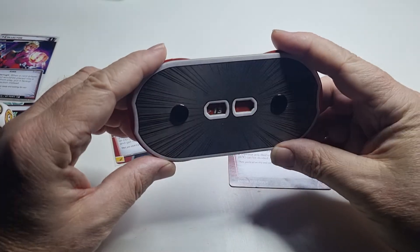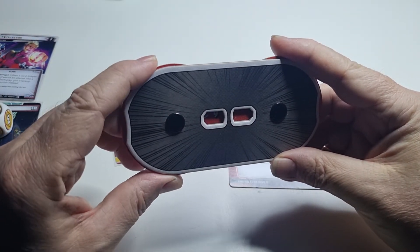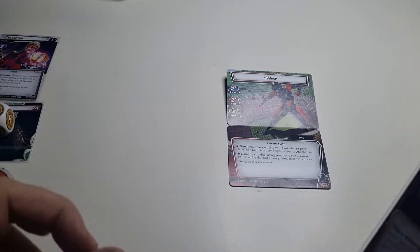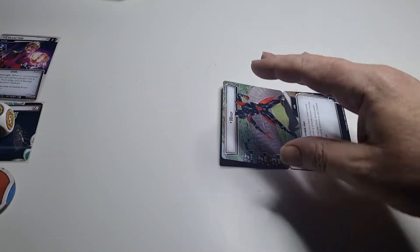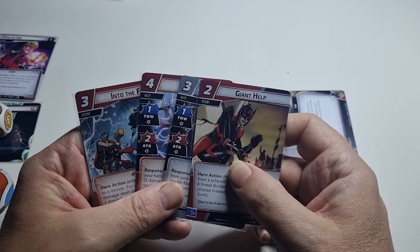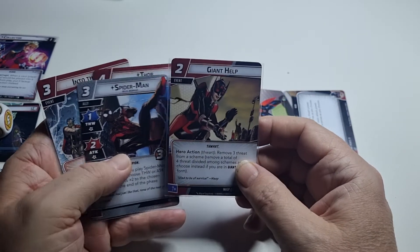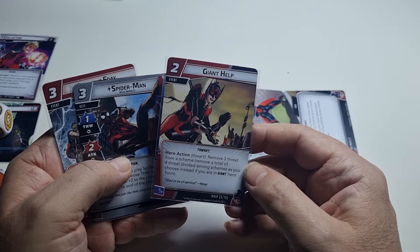It's two plus two so that's four damage — the Collector goes down to nine. With events they're not in play so that does not go to the collection — that's how I interpret the rules. She is tapped. Now I was going to do this one.